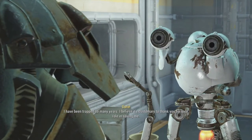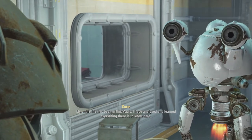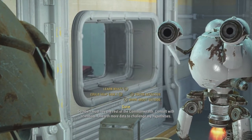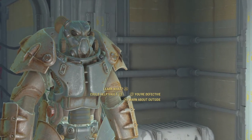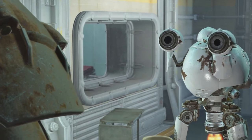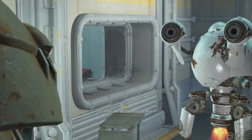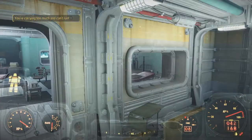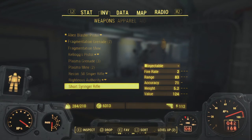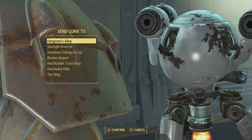Curie thanks me and explains that her entire life has been in this vault — she's analyzed everything there is to know here and now must see the rest of the Commonwealth and consult with other scientists. She asks if she can come with me. I agree, though I won't keep her as a permanent companion. I send her to Hangman's Alley. I lost the Lone Wanderer perk temporarily because she's now with me.